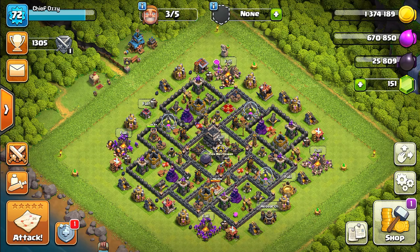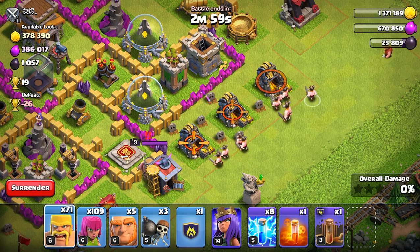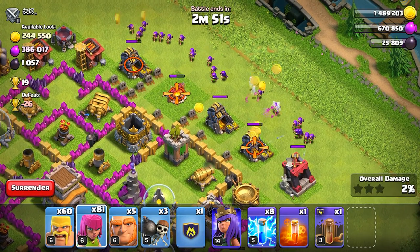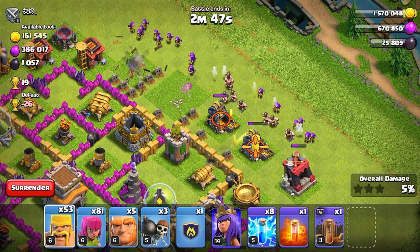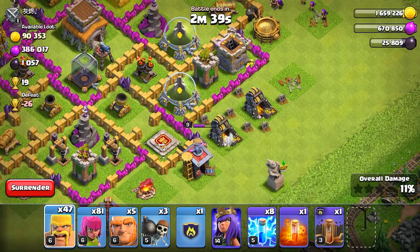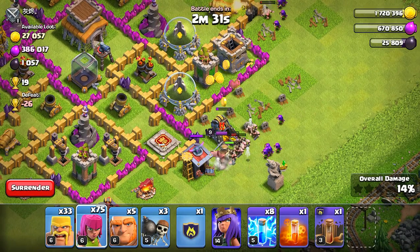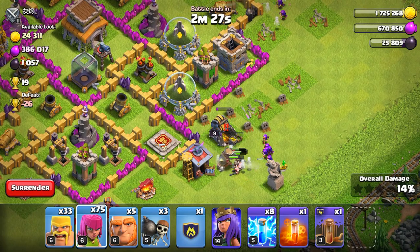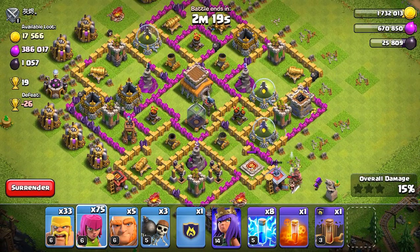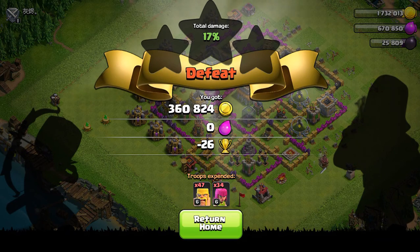Let's get into some raids and see if we can find some good bases. Here's the first base — it has over 300,000 gold, and it looks like it's all in the mines, so I'll just attack those. We don't need to go inside the base. I'll deploy my archers and we don't need all our troops, just the gold. We're getting all of it from the mines. Looks like there are two more mines down here. We got all of it — 300,000 gold, not bad.